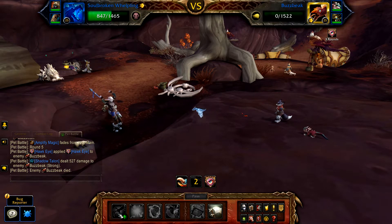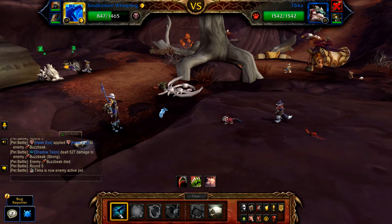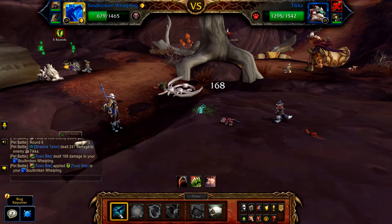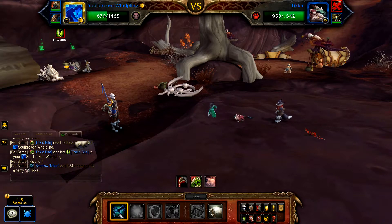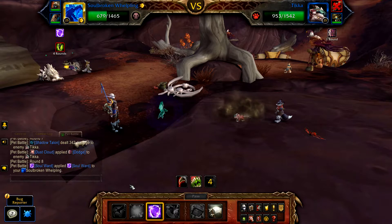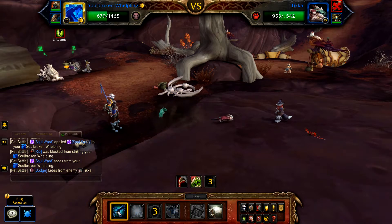Once Buzzbeak is defeated, Teaker enters. Cast Shadow Talon, then a second Shadow Talon. Teaker will then use Dust Cloud and become unattackable, so cast Soul Ward, and then use Shadow Talon until defeated.